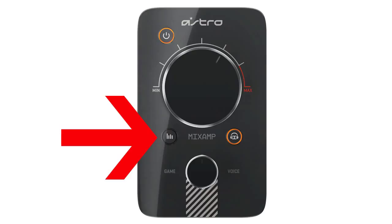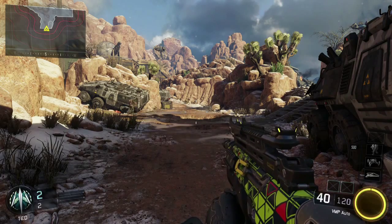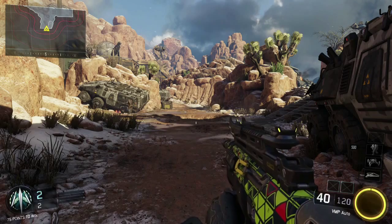Then you're going to want to go to your Astro mix amp and your preset button. You're going to press until the red light is in the top right corner — Astro calls that the core preset. This is just an example of the distance you'll be able to hear enemy footsteps at using this setup.